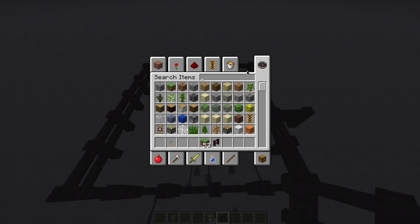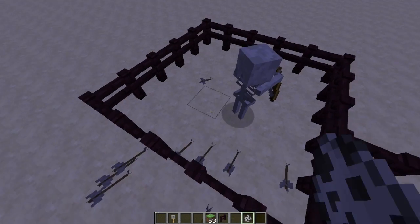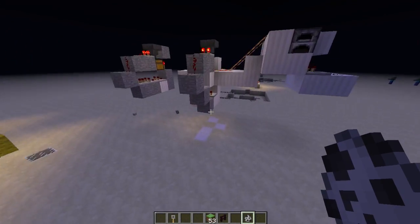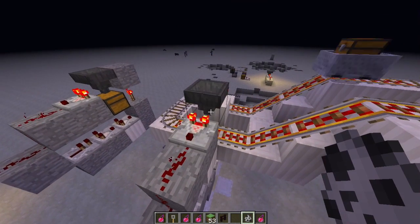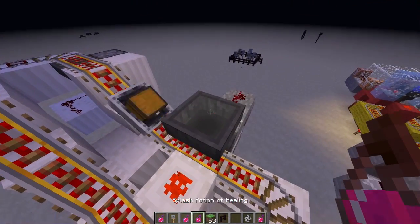I'm just going to add some mobs in here — let's do some skeletons and dump a few in. I can also do splash potions of healing, so let me grab a couple of those. They don't stack, so you'll need to do them one at a time. Now if I chuck this in the hopper, you'll see what happens to my enemies over there.